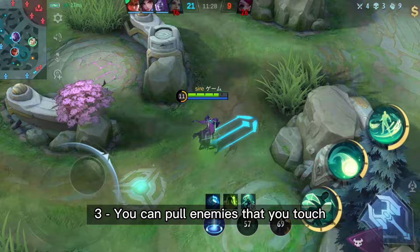Three, you can pull enemies that you touch. Just tap the skill again to pull them.